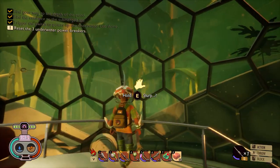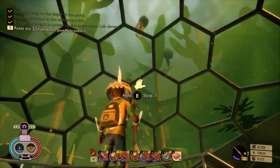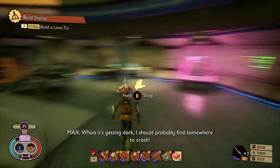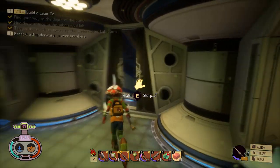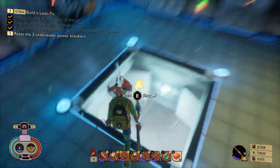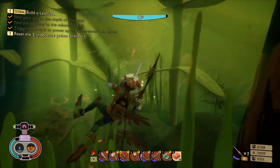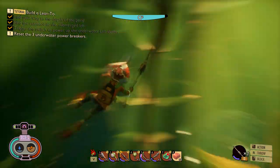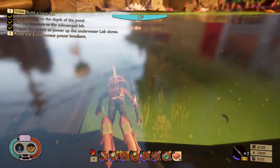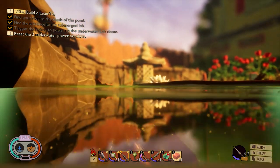We've got a new quest objective: Reset the three underwater power breakers. Looks like a continuation of the main quest. We've got tadpoles and water boatmen all around. Let's keep exploring the lab. There appears to be another exit here — that's cool. Something's on me — another leech. We've got a quest, but check out this awesome new structure they added: some sort of underwater pagoda type thing.